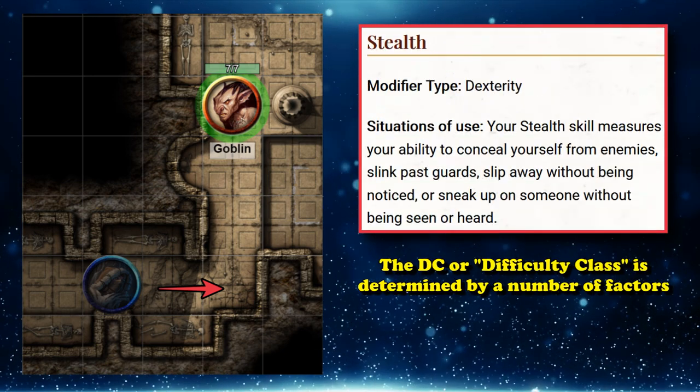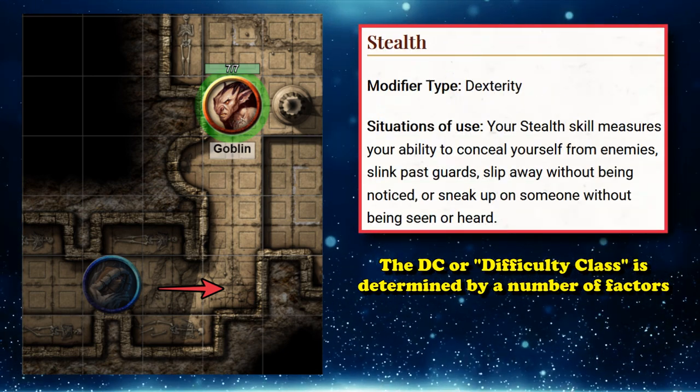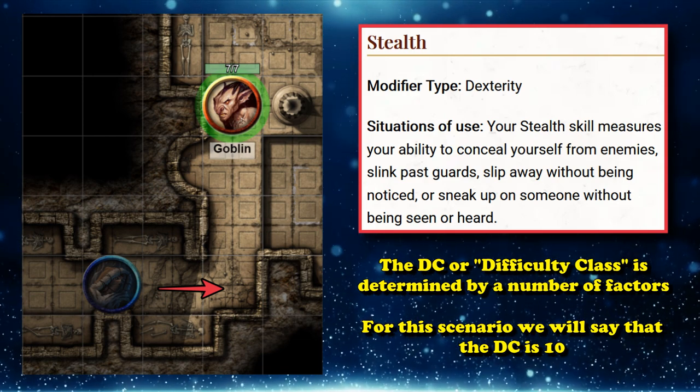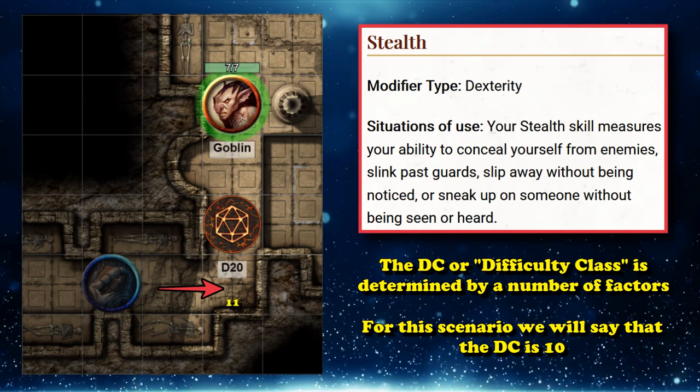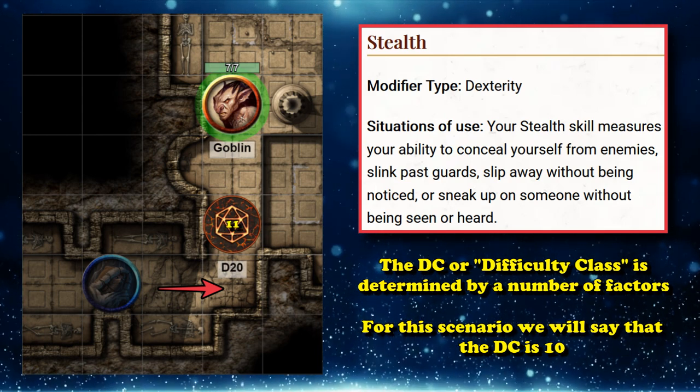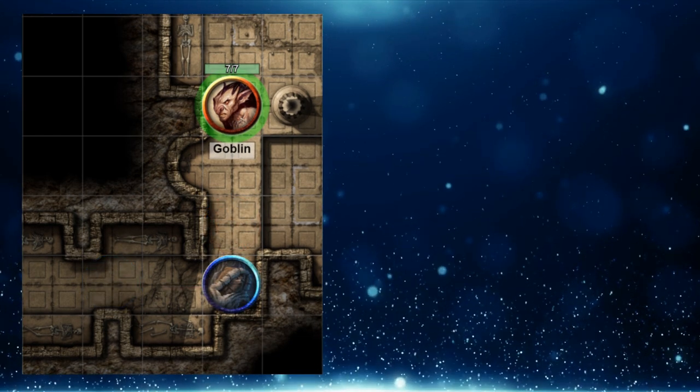The difficulty for this action is determined by a number of factors, but for this example, we'll just say the difficulty threshold is like 10. So you roll a D20, and then you get an 11 on that roll, which means you successfully sneak over there and look around the corner to see a goblin patrolling. Then you decide what to do next.